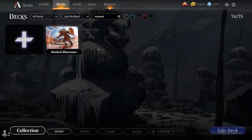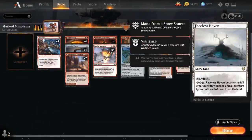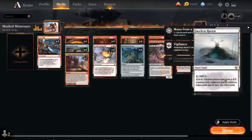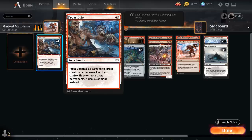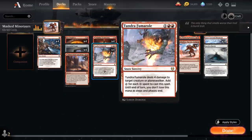Hello and welcome to another standard gameplay video. Today we're taking a look at a mono-red combo deck titled Masked Minotaurs, which features a ton of new cards from Kaldheim, including 22 snow lands in the mana base to enable snow synergies, like Frostbite being able to deal 3 damage to a creature or planeswalker.